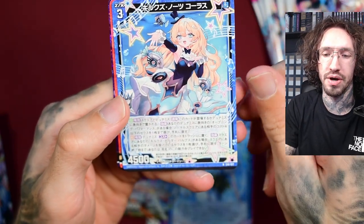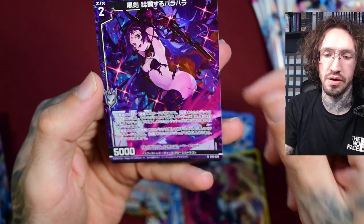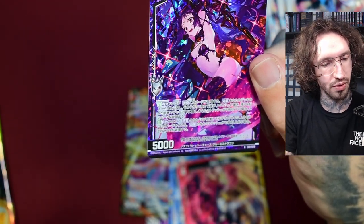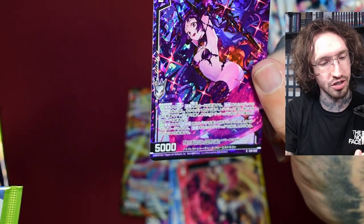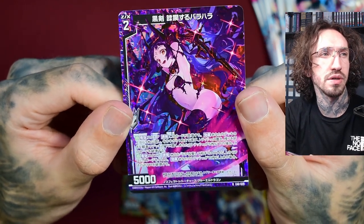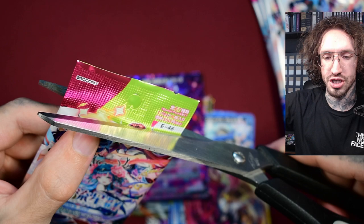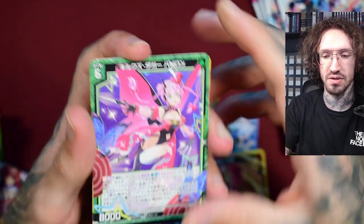Every time I think I've figured out which are the rarities, what order they are in, and which are the highest ones you can expect from a box guaranteed — they change something again. And this is just a rare card, but with an interesting revealing artwork. From all the shatter foiling in TCGs, I think the foiling in ZX looks quite nice.